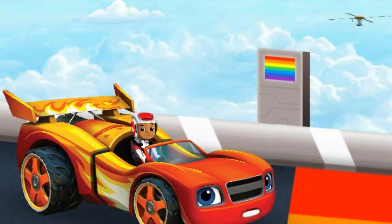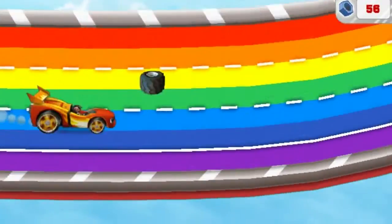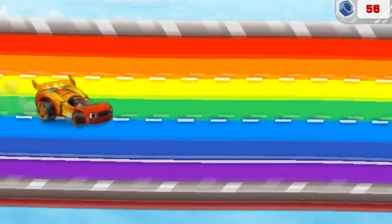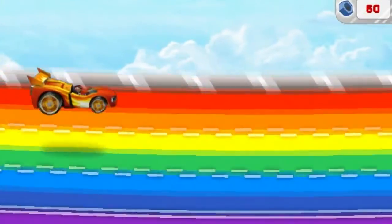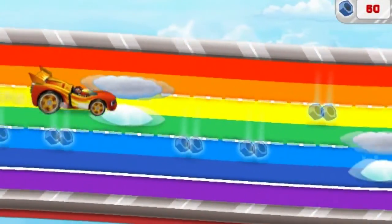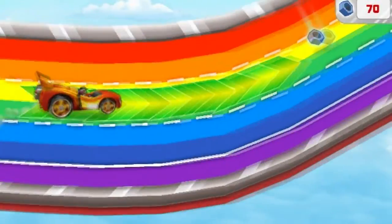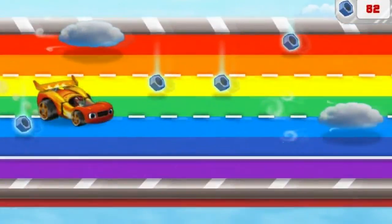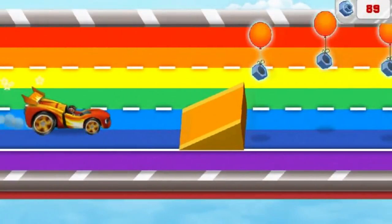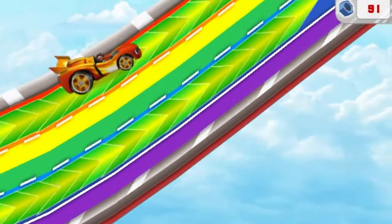It worked! We mixed and matched the colors and released the sky track! And I see the rotor! Come on, AJ, let's go catch it! Give me some speed! Now let's catch that rotor! Watch out for things in our way — they'll slow us down! We need to collect lost bolts along the way so we can use them to reattach Swoops' rotor! Let's drive over speed boosts for super speed! Accelerate! Got it! Got it! Let's drive over ramps to collect more bolts! Accelerate!